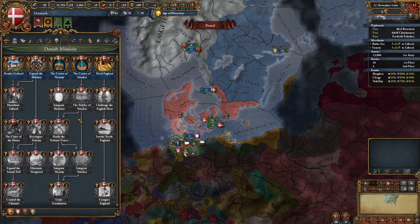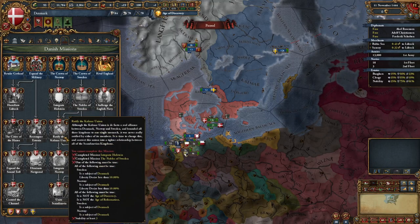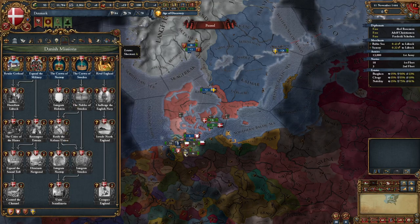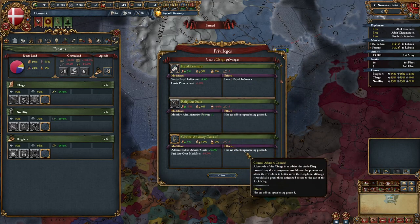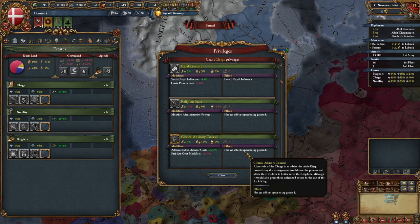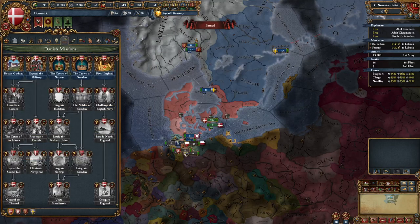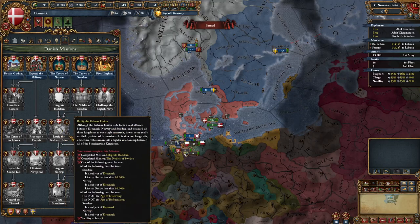The last two important things are in your mission tree. The Ratify the Kalmar Union mission requires 3 stability. Since 3 stability already costs a lot, don't grant any privileges that reduce advisor cost but increase stability cost — that'll be painful. Just wait until you're done with that mission before granting them. It only takes about 30 to 35 years to get through Ratify the Kalmar Union.